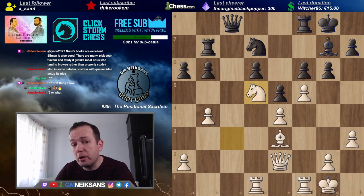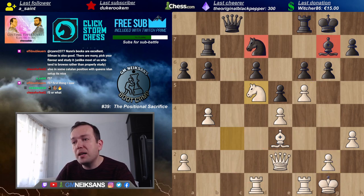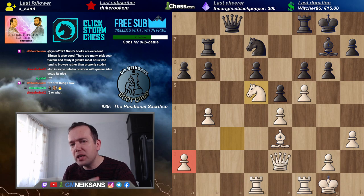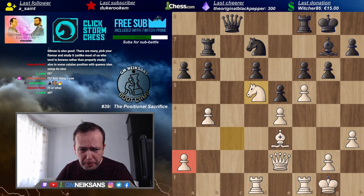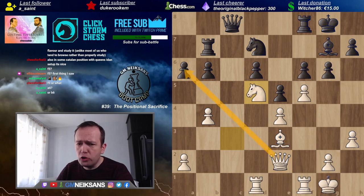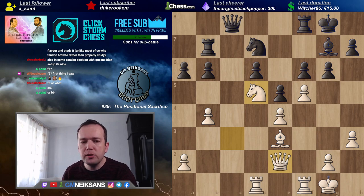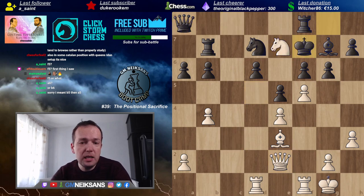I don't even understand what Black is supposed to do here — this kind of endgame is lost for Black. After g4, f4, f5 — connecting passed pawns — it's going to cost Black the bishop either way. At least you get the idea: we play d5, sacrificing a pawn in order to secure a better outpost for one of our pieces. I played with White and won the game.